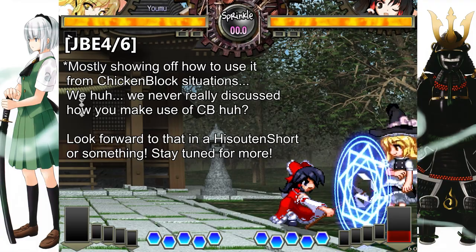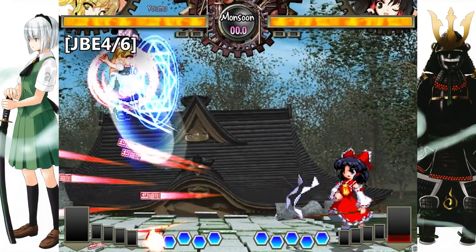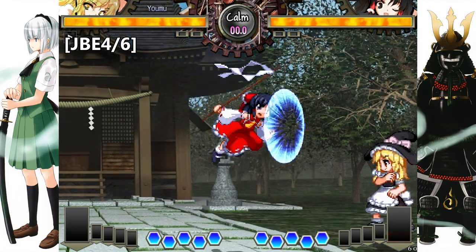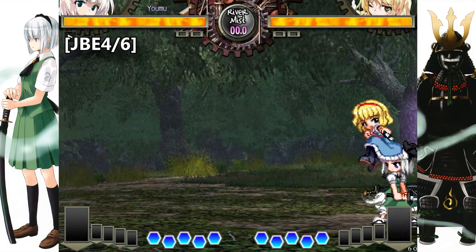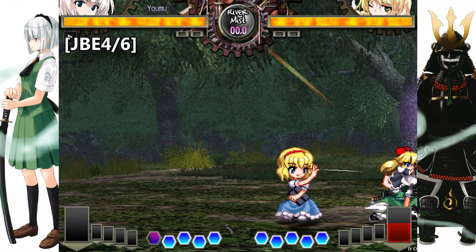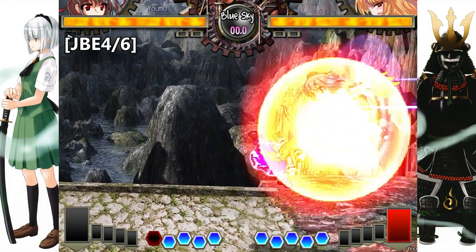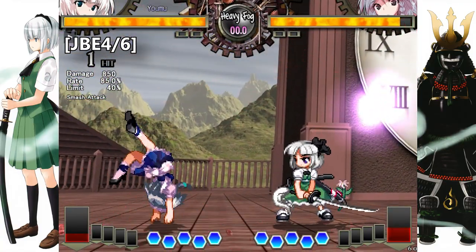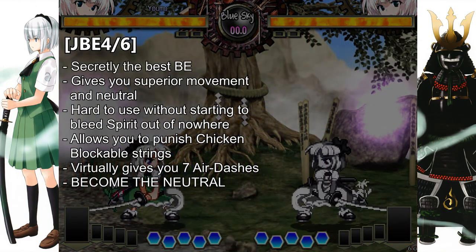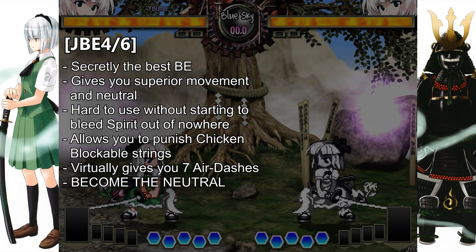The jumping BEs are a bit their own dimension — both work the same except for the direction you take. JB6 moves you forward and JB4 moves you back. They are both great if you want to move forward or back at the cost of one orb, and this allows you to virtually have access to 7 air dashes. In the hands of a skilled player, you can have access to insane movement at the cost of one orb, which will recharge in a few moments anyway. JB6 is also often used to punish hard block strings by BEing the common normal J6A, and then punching the opponent in the face while they try to continue their pressure. Keep an eye on those two BEs — they are stronger than they seem.